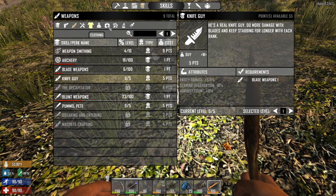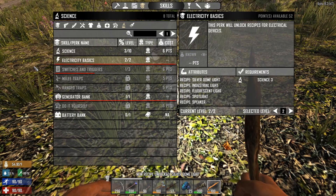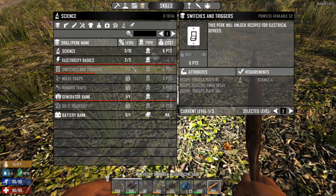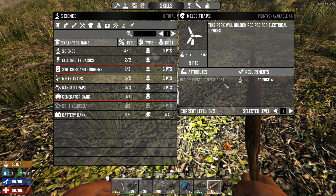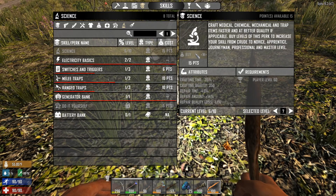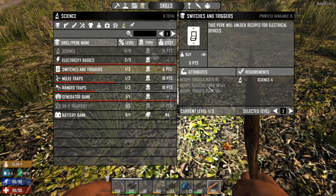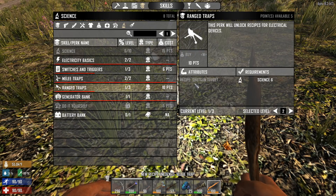55 points - let's go to that science tab right now. Electricity basics - what do we get by level two? Silver dome light, fluorescent light, spotlight, speaker. I'm gonna buy that because it's only three points. Battery bank - we can't make that, we need a blueprint for that. Let's buy one science point. Yes! Some traps unlocked - electric fence post, I'm gonna buy it. Rain traps, dart trap. I need science six now. Two points - what else can we buy? Switches, trigger, trigger plate. I don't really need that at the moment. Melee traps, blade trap - yes! Rain trap, shotgun turret. I don't have any more points. I spent all my points in science. In the end I'm definitely gonna need all of that.